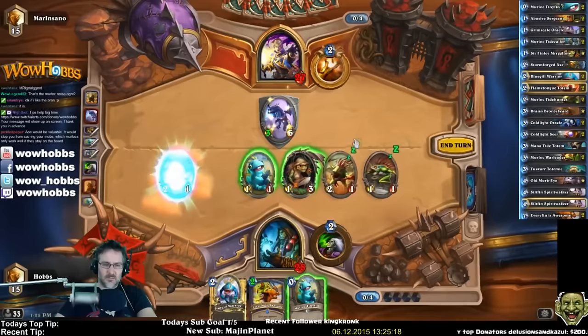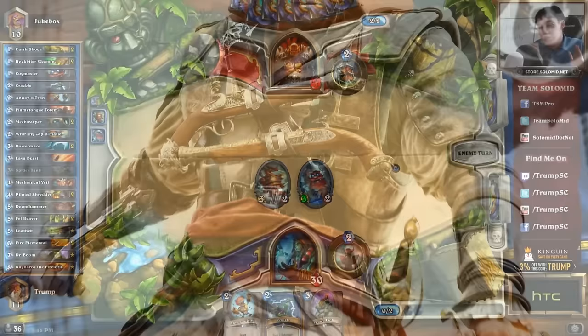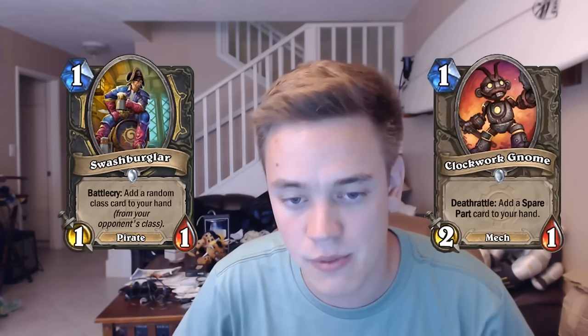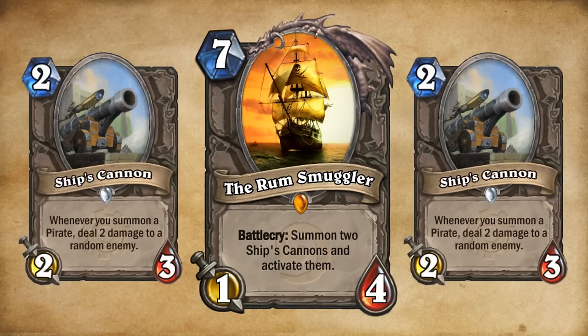When Naxxramas came out, Murlocs were the dominant tribe. This switched with GVG to Mech, and with each expansion Blizzard has focused on a different tribe. There's one tribe left: Pirates. I believe they'll be next — what if each class gained some, focusing on stealing, robbing, pillaging, and not just weapons exclusively, so every class could now build a pirate deck. On top of that, Reynad once upon a time suggested a legendary idea — we know he's worked with Blizzard in the past. Could they have taken his idea? The Rum Smuggler, 7 mana, 1-4, Battlecry: summon 2 Ship's Cannons and activate them — so 5-10 stats overall for random damage, and synergy with playing lots of pirates after.